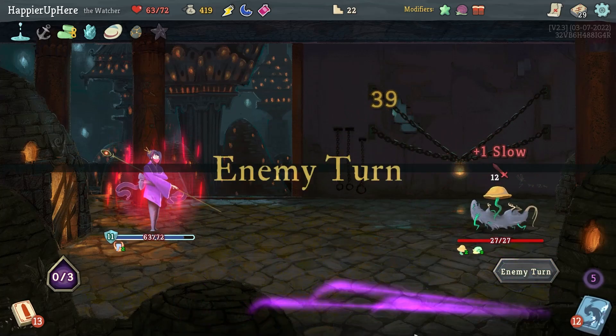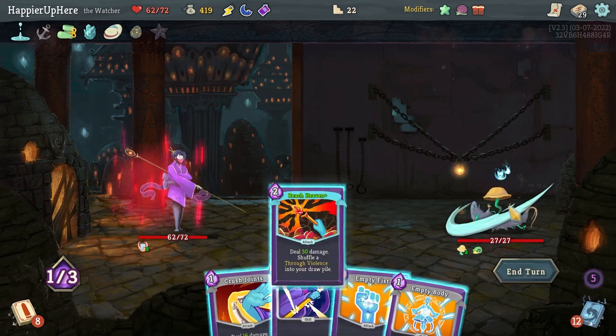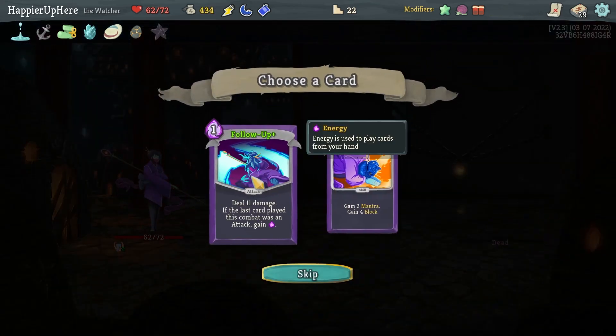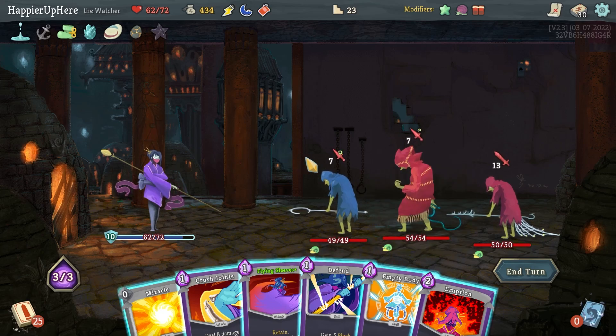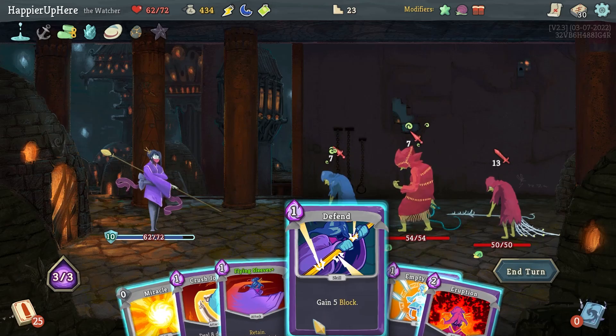I'm only taking one damage — no need to play Vigilance, and I know I'm not getting attacked this turn. Prostrate, Follow-Up — definitely Follow-Up, a decent attack card. This is where Bowling Bash would have been useful. I have an energy potion and a Duplication Potion — what would I duplicate? Empty Body — can I somehow kill the backliner?